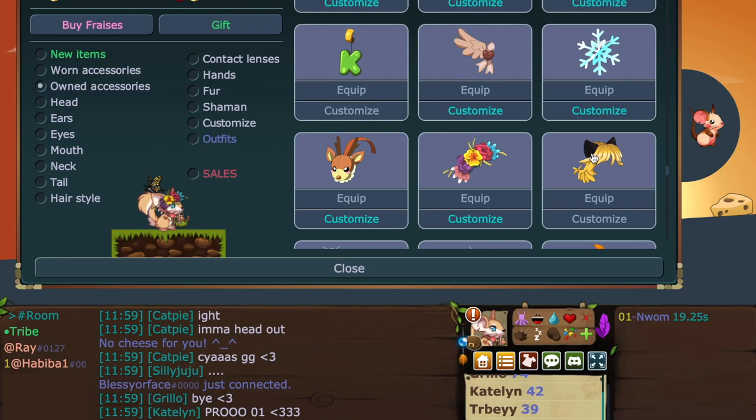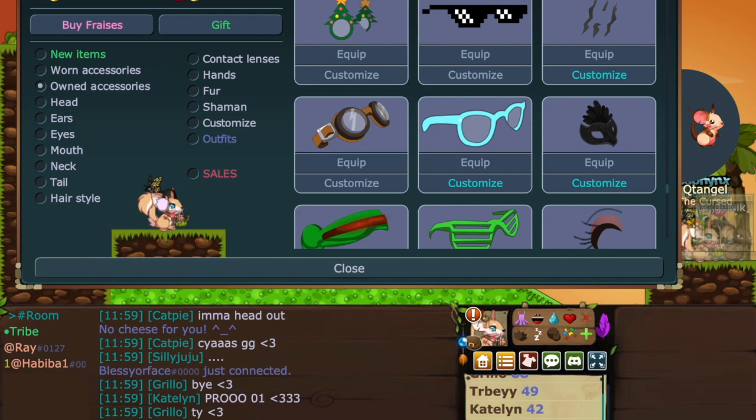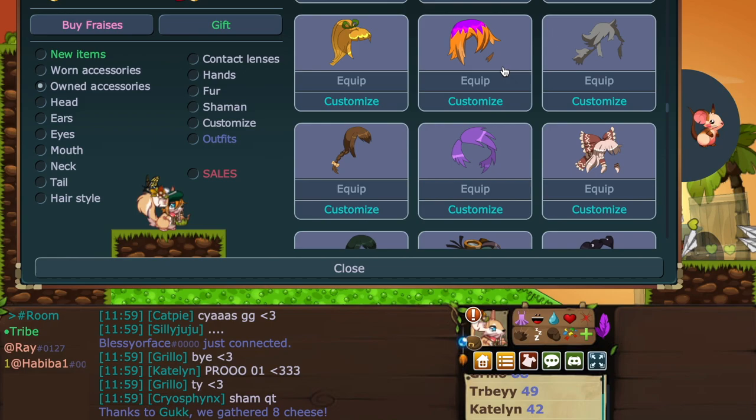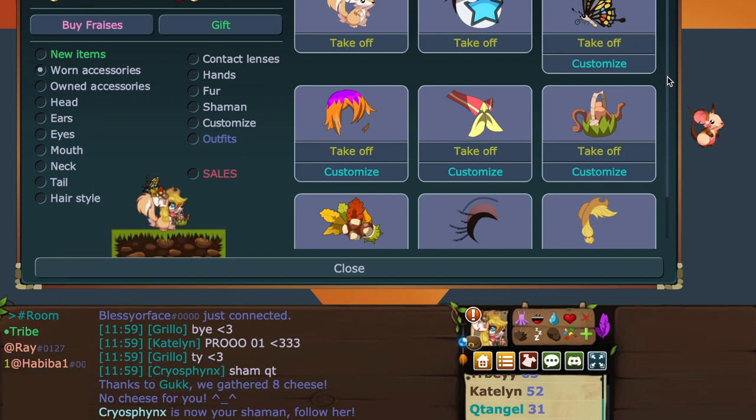If you have a hand item, I would avoid a mouth item because they're usually big and would crowd the outfit. On this fur, because of the poofy tail, none of the tails that hang down would look very nice — it wouldn't allow the fur to be appreciated well. So if you have the option, try going for one of the balloons, or a butterfly or bird tail — any kind that will float above the fluffiness.